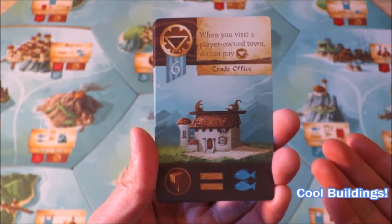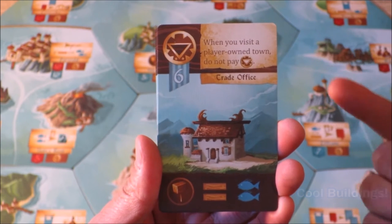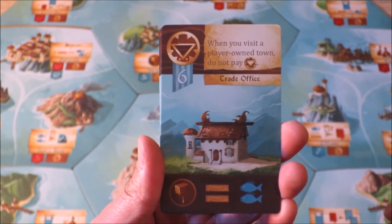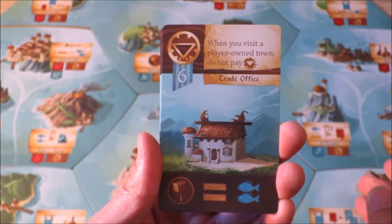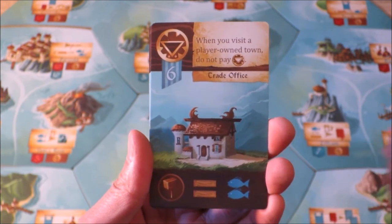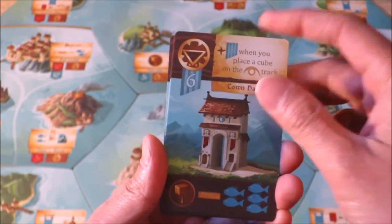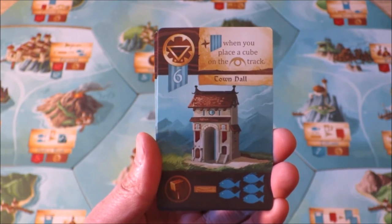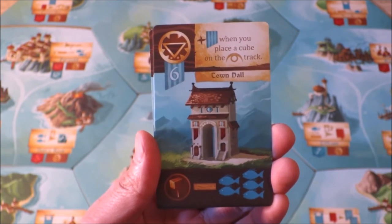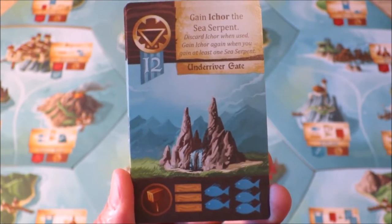Here are a couple of interesting building cards. The trade office means that when you visit a player-owned town, you don't pay the entry fee. Another card is all about influence — not only do you get the influence value when you place a cube on the influence track, you also get Renown as well. Another card allows you to gain the I-Call Sea Serpent, where you're always guaranteed to get one damage into your attack, and if you get a five or six, you can get four damage as well.